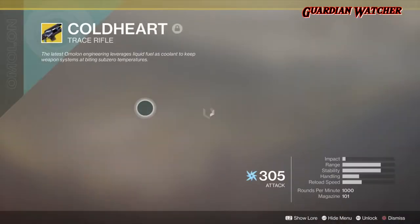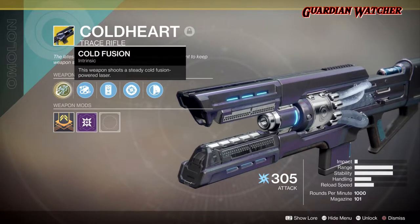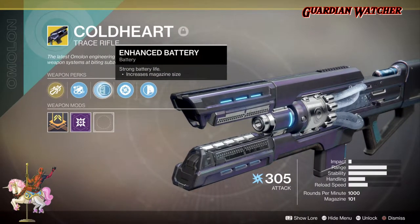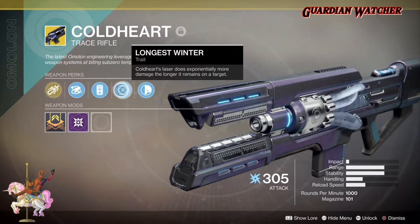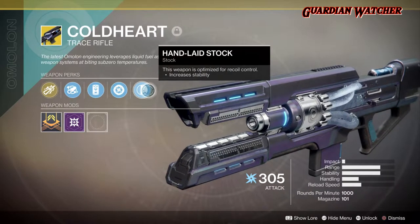As for its perks, we have the intrinsic perk Cold Fusion, which means this weapon shoots a steady Cold Fusion powered laser. Then we have Extended Barrel, Enhanced Battery, and Longest Winner, which reads: Coldheart's laser does exponentially more damage the longer it remains on the target. And last but not least, we have Handlaid Stock.